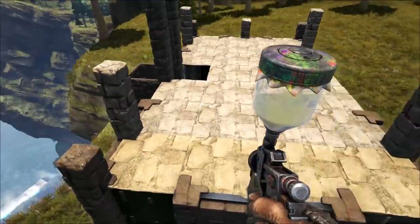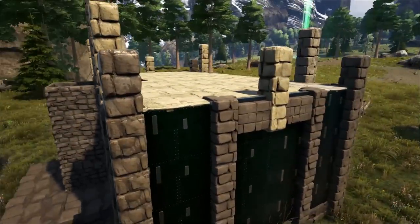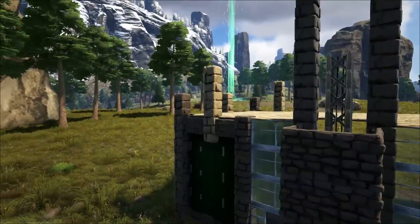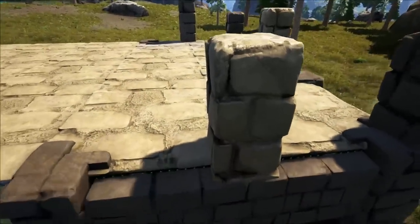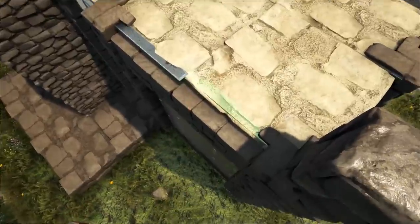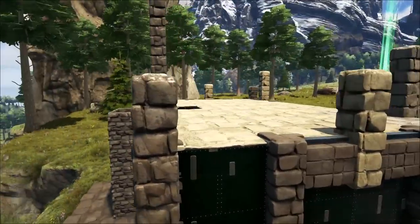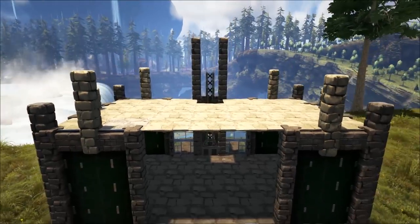We have some adjustments to make. In some areas the pillars did not extend past the edge of the gate frame — see how good it looks on the right, but on the left the pillar is inside the gate. We're going to add in some fence foundations to get it just where we want it. Find the outer snap point using metal — stone would work too if you prefer — and get the pillar snapping out beyond the gate. Remember to go two high here.